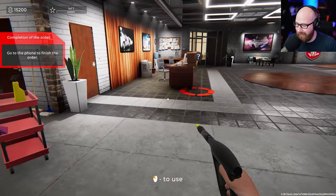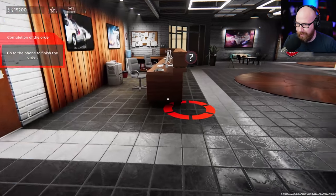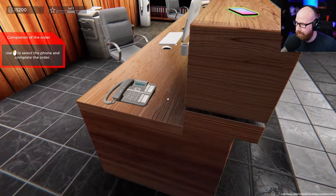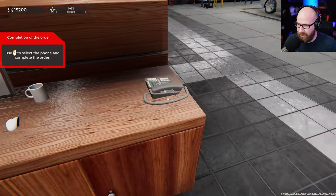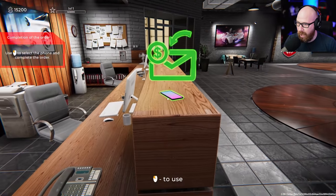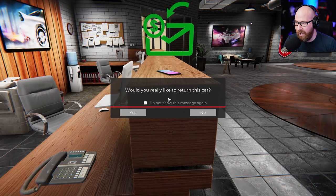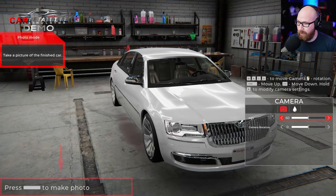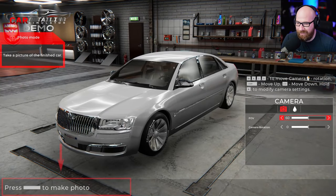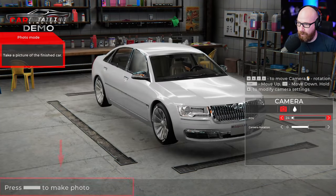Go to the phone to finish the order. There's a pie chart in the inventory — select the phone. It's the phone up here — not the old school one, the new one. 'Would you like to return this car?' Yes I would! We have photo mode — check that out. I love that we have this option now. Too many games don't give you this option. Let's make a photo — I like that one.